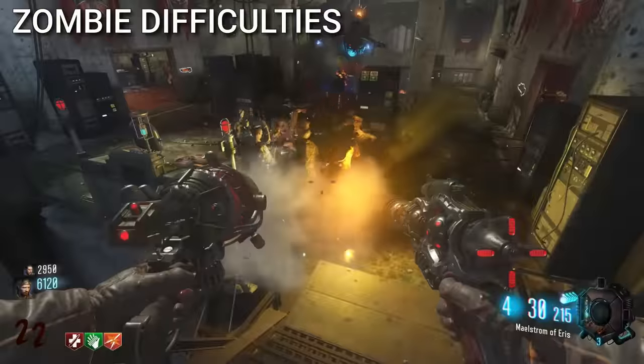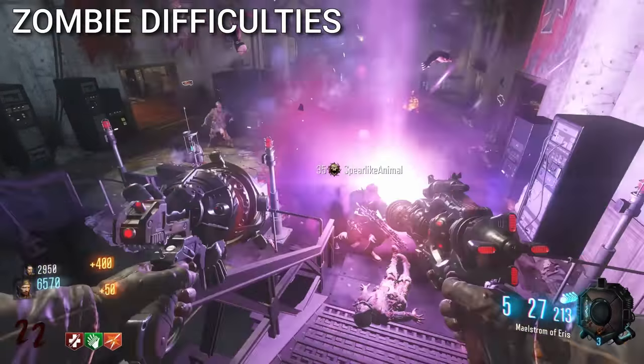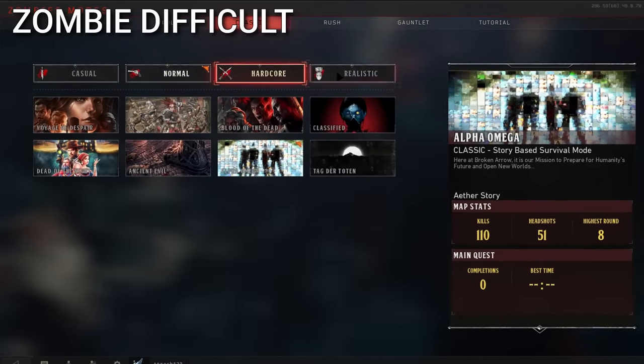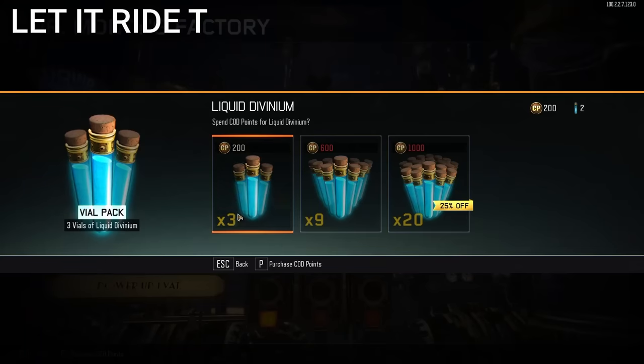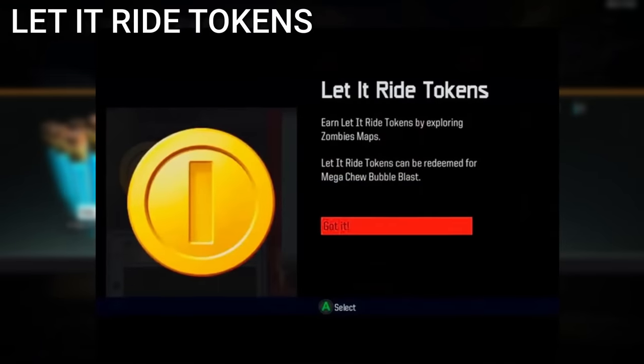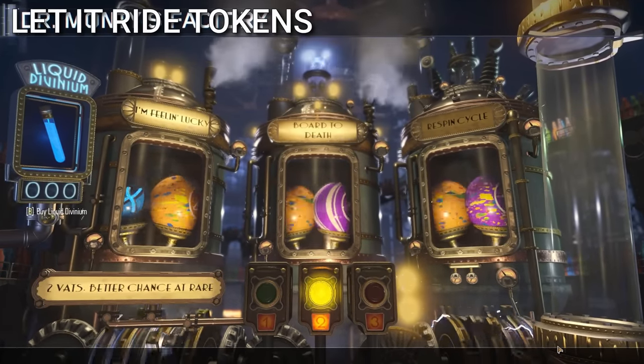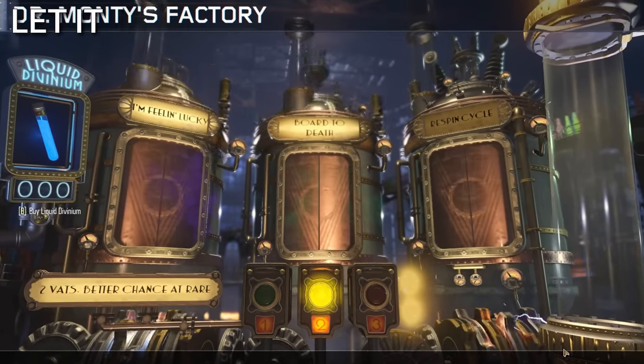This sounds pretty cool because one thing that Black Ops 3 is missing is a difficulty slider, whereas in Black Ops 2 and Black Ops 4 there was always some way to customize your difficulty. Liquid Divinium used to be called Let It Ride Tokens in pre-Alpha Black Ops 3 — thank goodness they changed it.